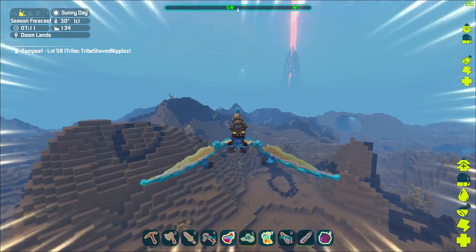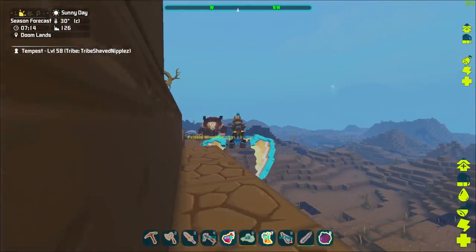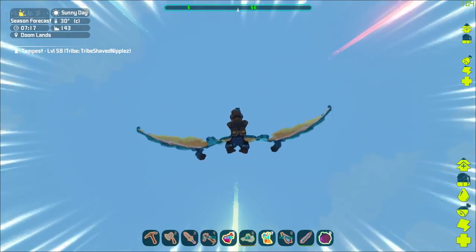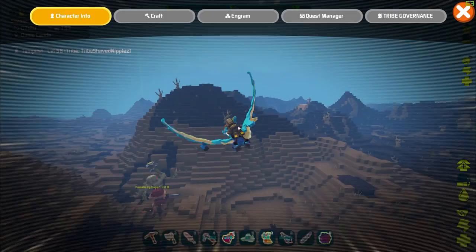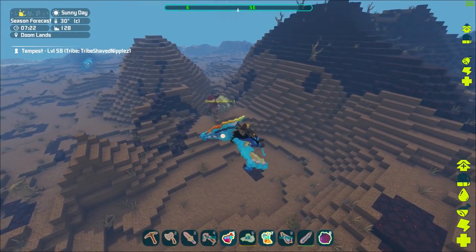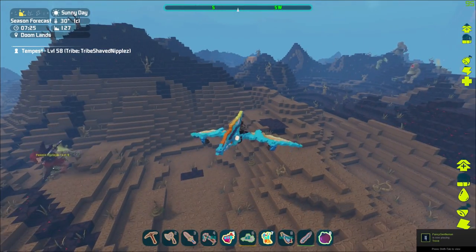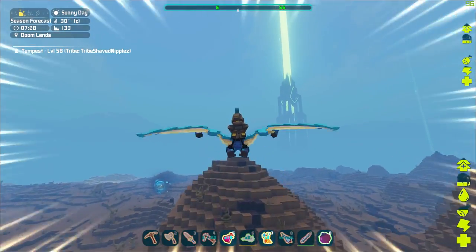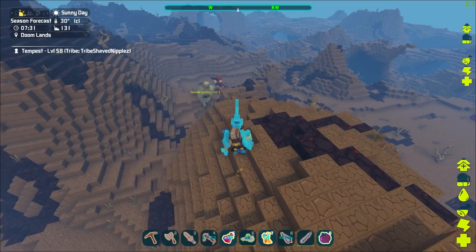You can just get a pteranodon, get over here, and get some really good gear. Even if they hit you, my pteranodon has 400 health and they only do about 50 to 60 damage to it, which isn't that bad. You only have to get close to them once before they'll chase you, then draw them into a different creature, fly straight up to reset their aggro, and they'll fight each other — then you get their loot.